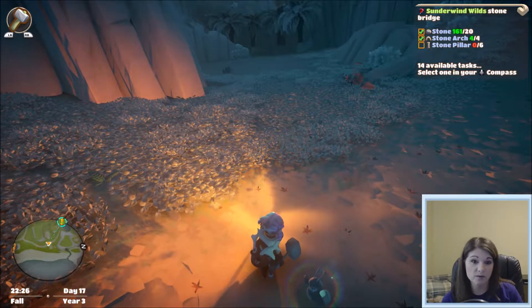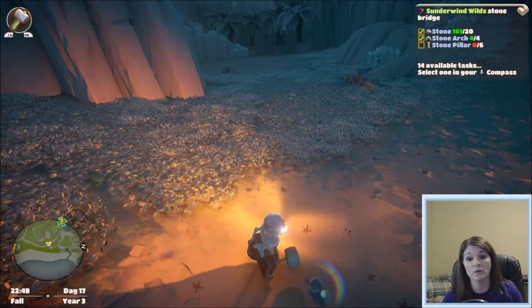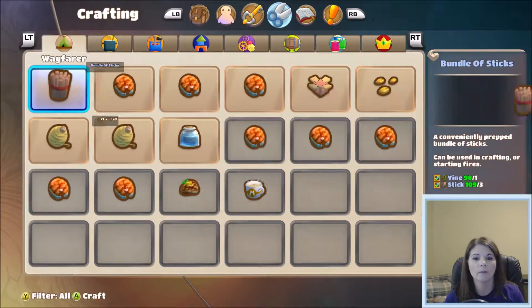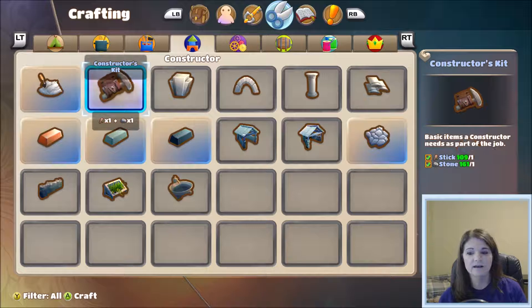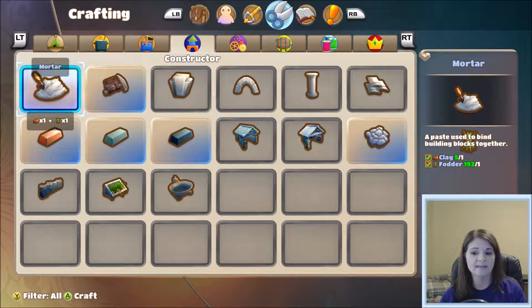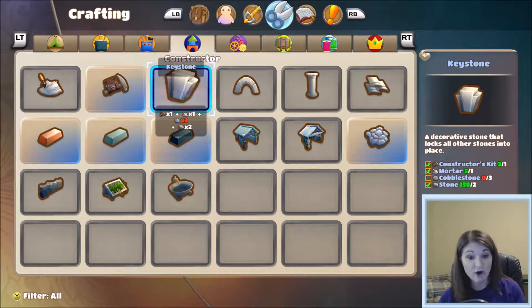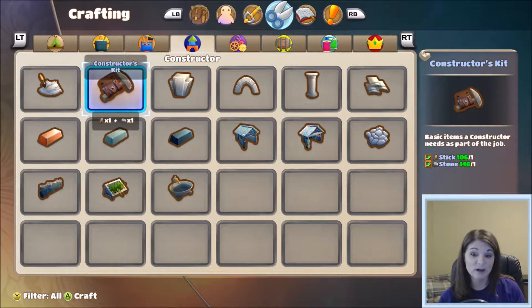Now I need to make six pillars. I have 161 stone left and I need at least 20 of those to complete this, but I'll probably use all of them and still have to find more. For the pillar, I need a constructor's kit, two mortar, and one keystone — so it doesn't take as much as the archway and doesn't need cobblestone, which is nice. Let's just make a bunch of constructor kits and then some mortar, which takes clay — and I'm just about out of clay.